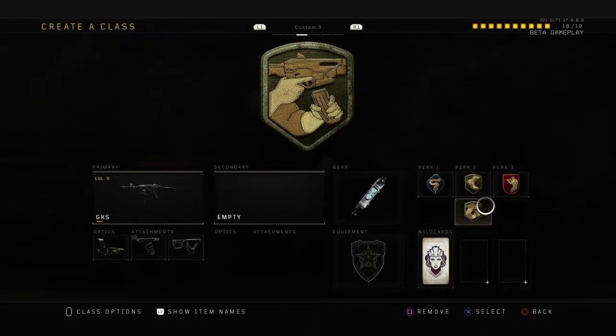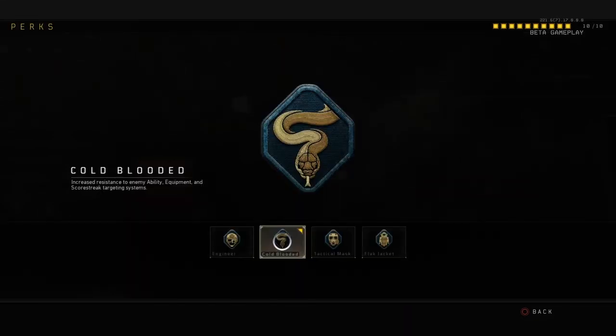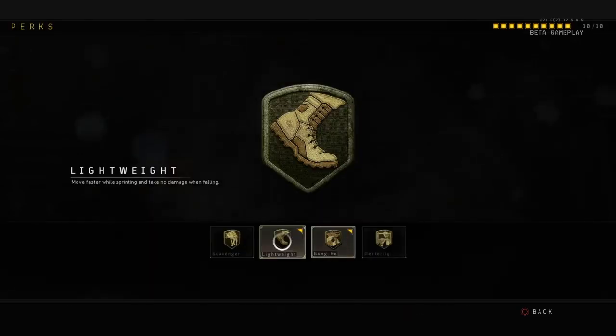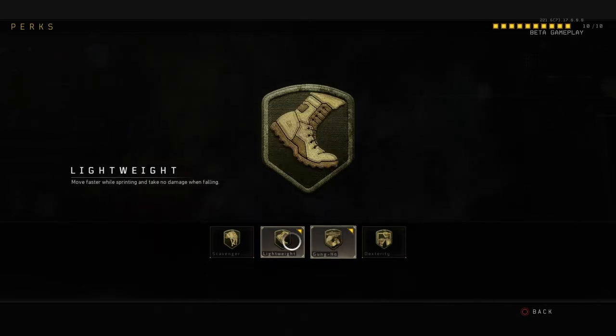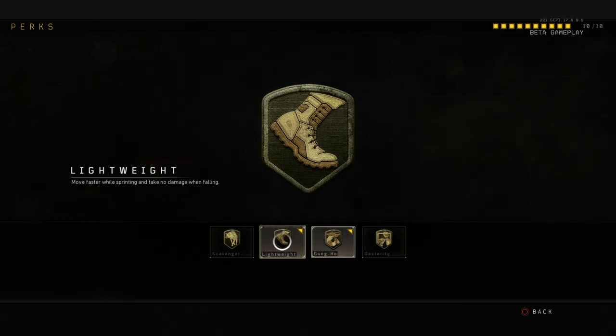With Perk 2 Greed I can get Gunho and Lightweight. We also have Cold Blood, which means you can't be seen by enemy abilities like the Recon's vision pulse — it can't actually get you. Lightweight lets you move fast, sprint more, and removes fall damage. With SMGs that's a must in my opinion. Gunho helps but it's not really as efficient as Lightweight, because SMGs really benefit from Lightweight.